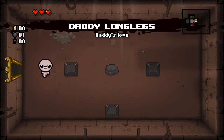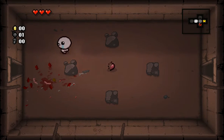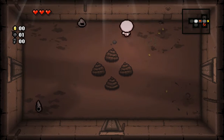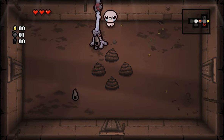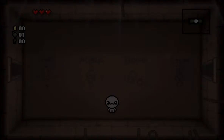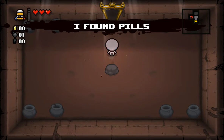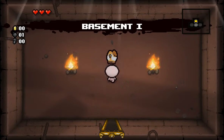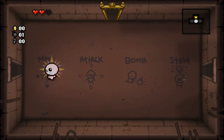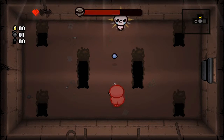Daddy Long Legs — this is actually a pretty cool item. You go into a room with a monster and the shadow follows them around and one-hits them, for almost every monster. So you can sit here and move around a bit and it crushes enemies. Reusable Pill Generator, Repressed Space — it gives you a random pill and you use it. Miter — I think there's a chance you take no damage from monsters hitting you. I seriously don't know what that is or what it does.